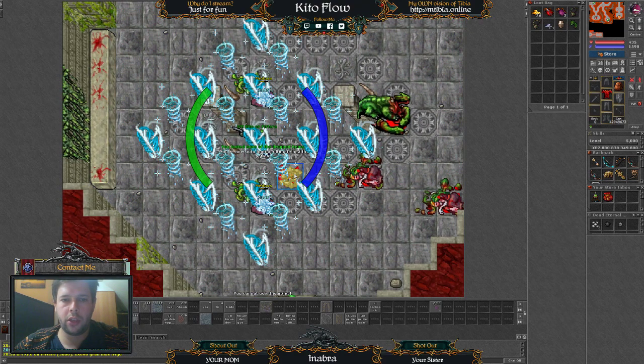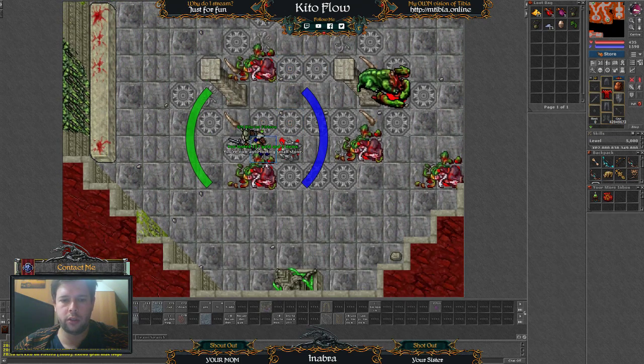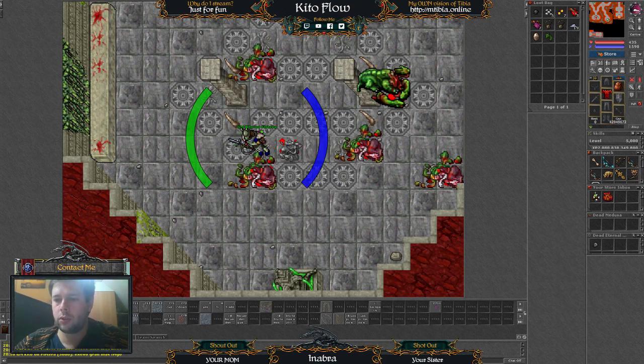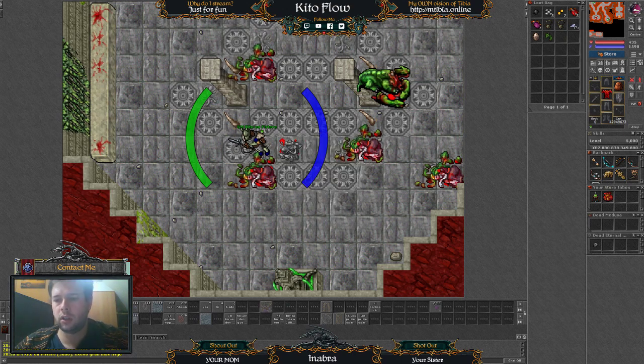Let's keep trying with other things. For example, we would like to loot small stones — this is another creature product that always works, so we are going to loot it. We have looted it and we say, oh my god, I don't want to loot the gold coins — how do we do that? It's really easy. Just use it over the item or you can use it over itself and you will see here a list of items that you are on your loot list.